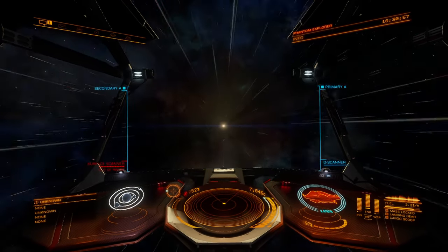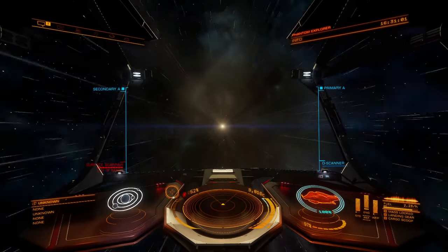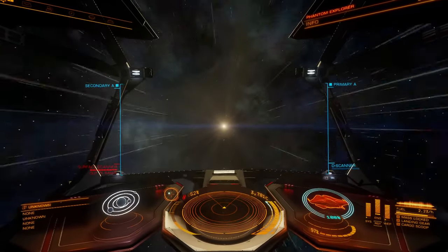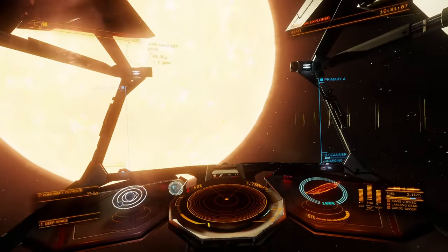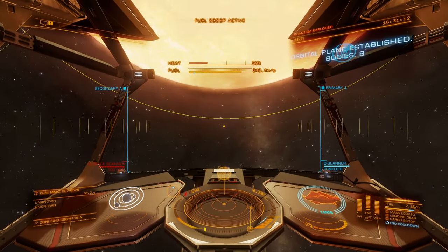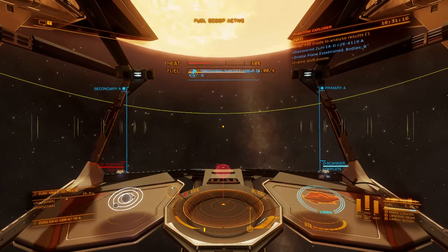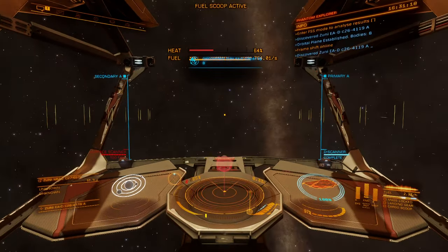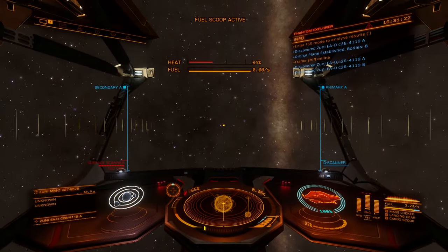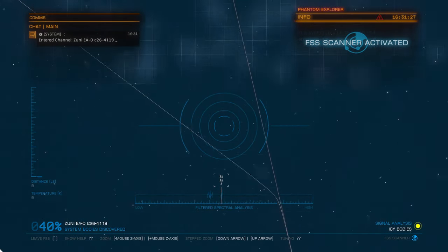It's nice when we find those ammonia worlds — I think ammonia worlds are worth the most, so finding those is pretty great. As far as the exobiology scans go, I don't actually have a table or really know what anything is worth — I've never looked it up. I'm mostly concerned with ranking up my character, not so much the money aspect.